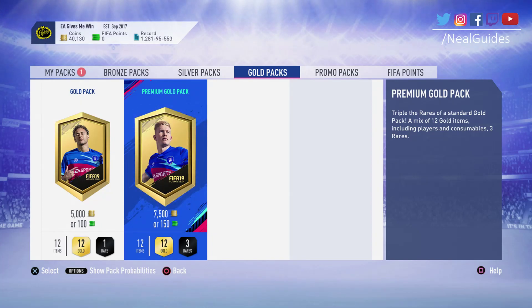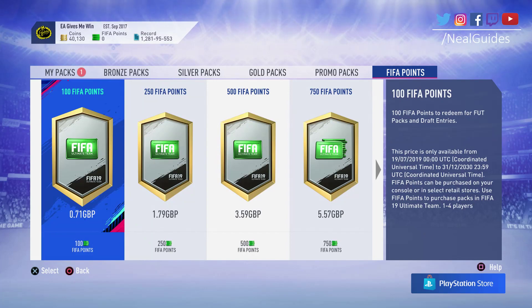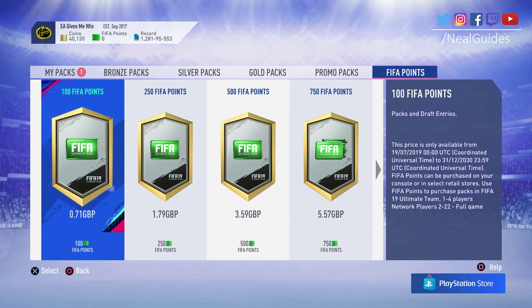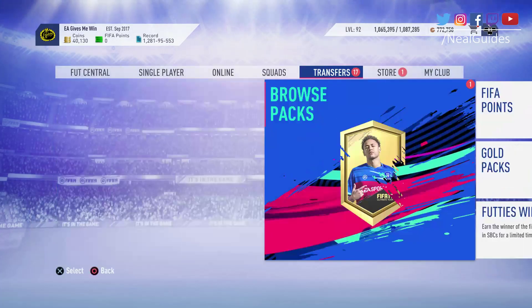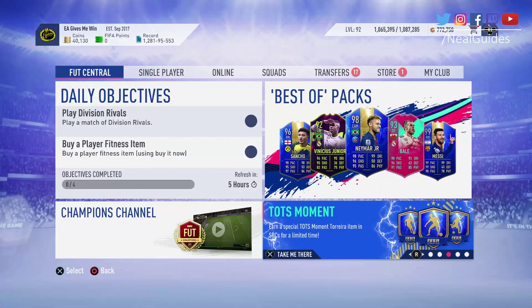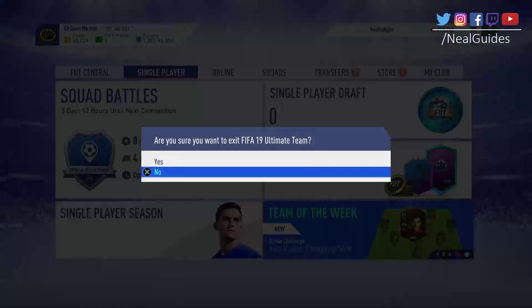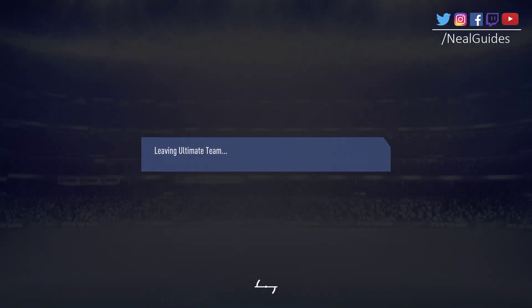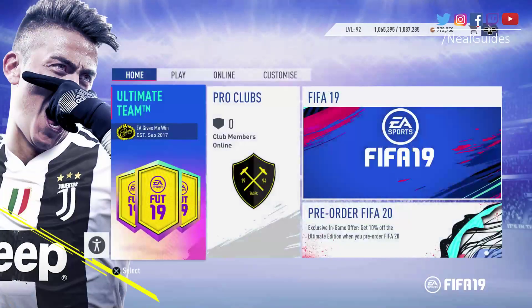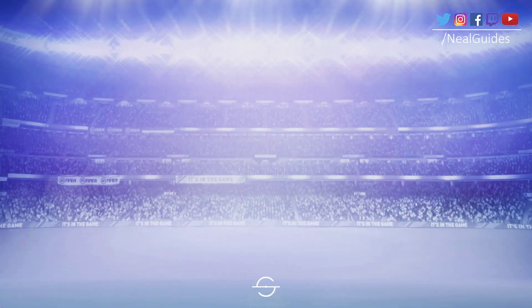One thing I would say is if you don't have EA Access, it might be worth getting it. If you haven't pre-ordered yet, get the Ultimate Edition. If you order through the menus you get 10% off, and if you go through something like Foote Central or back out of Ultimate Team, I think you get an additional 10% off. So you get 20% off with EA Access combined — essentially getting it for the same price as the Championship Edition.